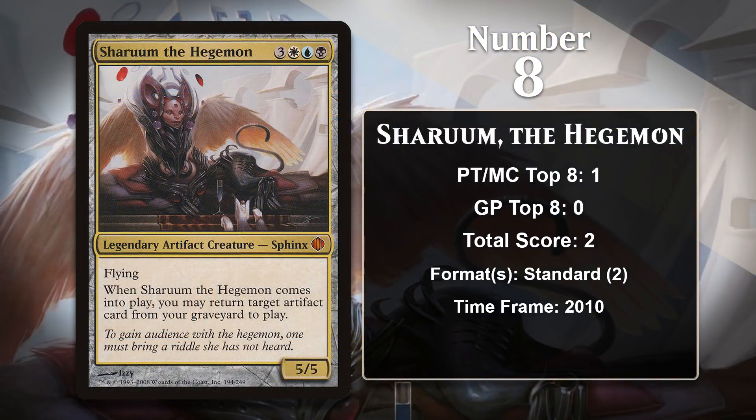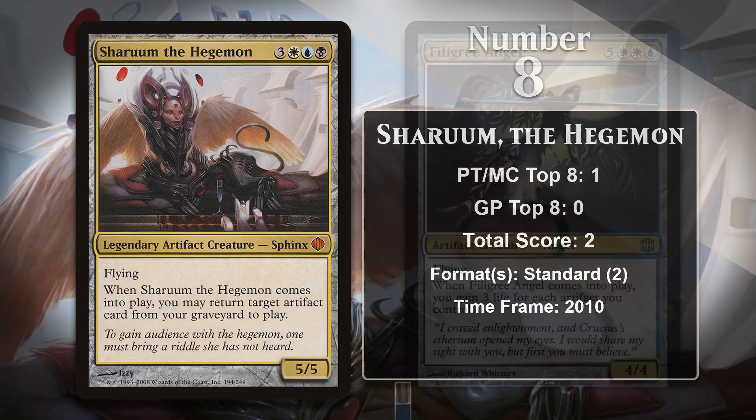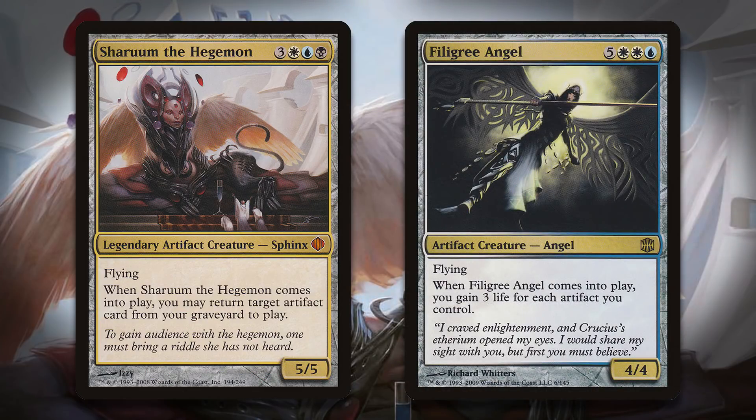At number 8, it is Sharum the Hegemon. Sharum is the leader of Esper and packs some serious power. Some of that comes from her relatively imposing stats as a 6-mana 5/5 flyer, but her real power comes from her ability to bring back any artifact from your graveyard. This means she's going to give you a two-for-one most of the time, and sometimes she can do straight-up busted things, like reanimating a super powerful artifact that would be hard to cast normally. Sharum only ever managed one Pro Tour top 8, back in 2010, where she appeared in an artifact-heavy deck called Open Filigree. The deck had multiple ways to get artifacts into the graveyard, and the ideal play was to reanimate Filigree Angel, who would gain you a ton of life and team up with Sharum in the sky to beat the opponent down.